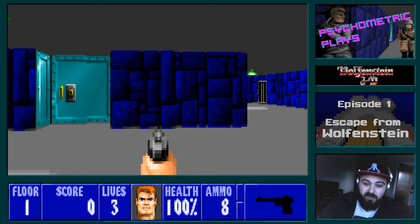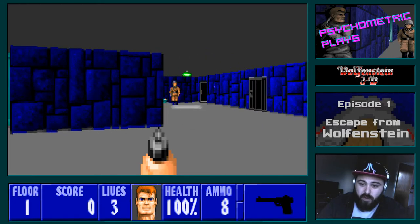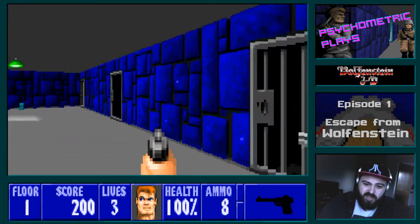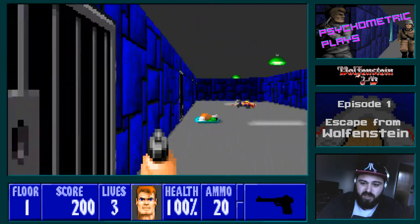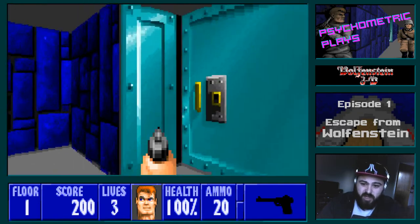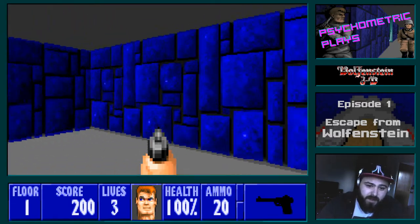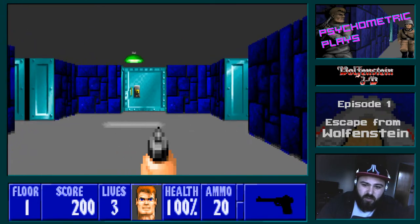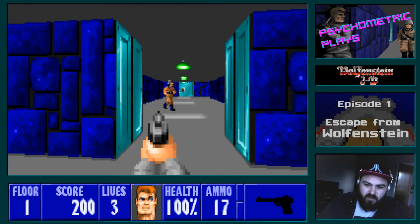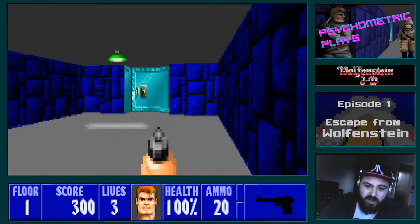In this level I do remember where most of the guards are, although the difficulty level might introduce a few I'm not aware of. There is some variance in how many bullets it takes to kill a guard — sometimes you'll get lucky and kill them in one shot if it's a direct hit or point blank range, other times it can take a couple of bullets. I heard some voices, which suggests we may have triggered some guards in the next room.